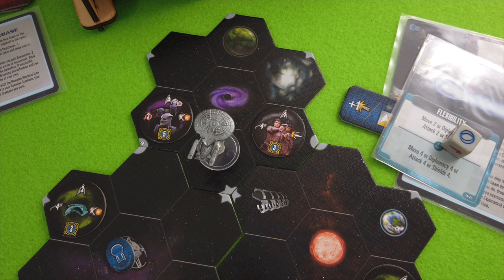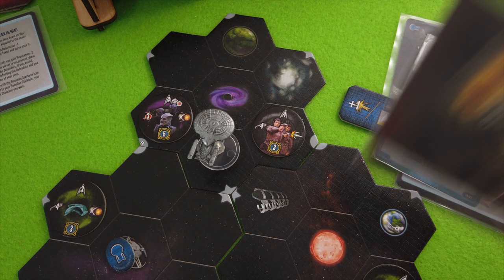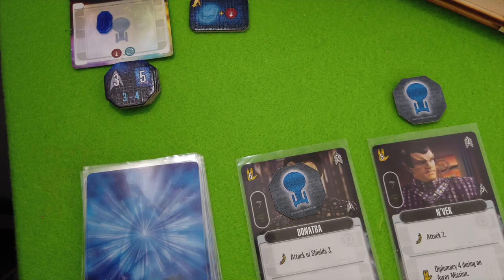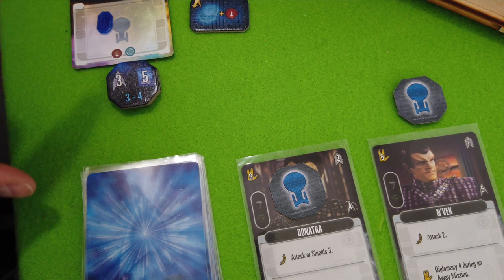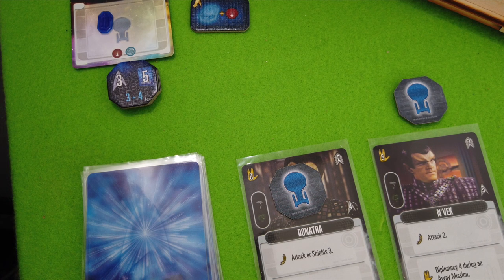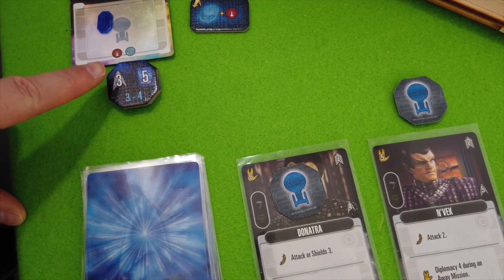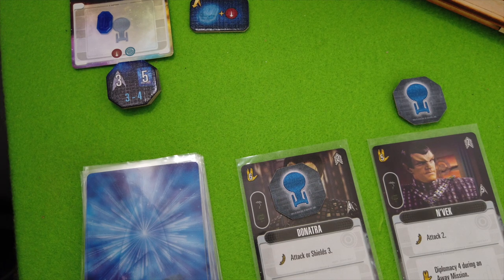I'll power up Flexibility and take one die from the core — that's shields four, but our shields are ineffective against disruptors, so we effectively only blocked two points of damage. We suck up two points — we take one damage card to our hand, clogging it up. Then we check our current command token for defense: our captain is not injured, so this crew member takes three points worth of damage. We had two points minus three, so we're good — no further damage. Enterprise is slightly damaged but we survived the attack.